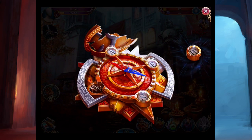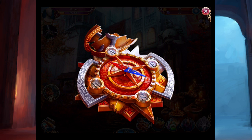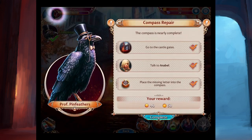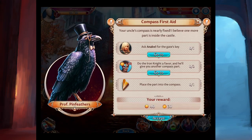I'm going to go back to the compass and add this piece. I like how there's just a big spring underneath there. Alright, we're going good, we need to do some more. More experience and complete with Professor Pinfeathers. The compass is nearly complete. I think his voice is going to change each time I do it. The professor says: 'The uncle's compass is nearly fixed. I believe one more part is inside the castle — ask Annabelle for the gate key.'